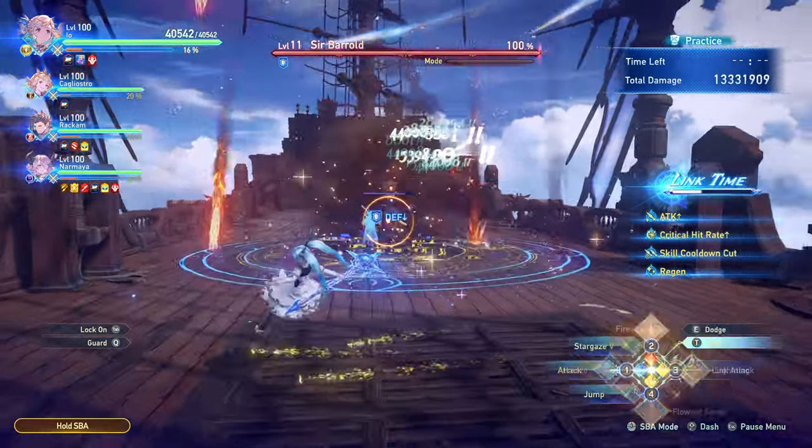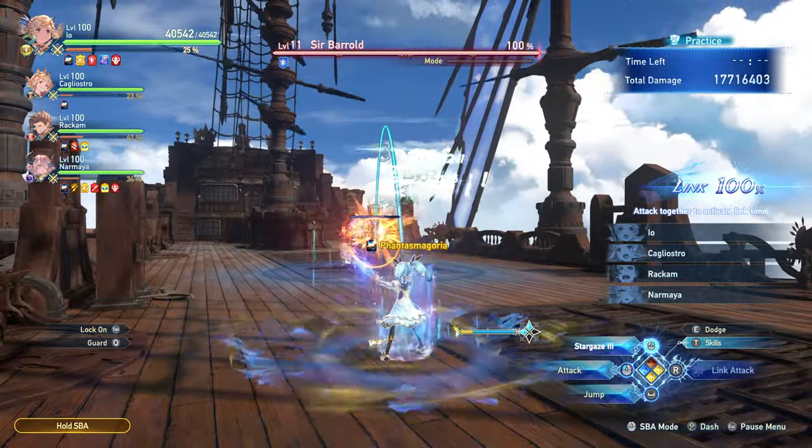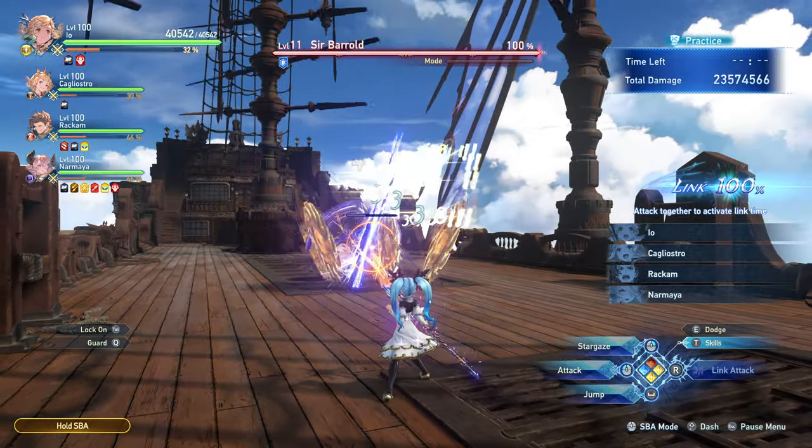If you don't have all of your Link Time masteries yet, you might find that some of your skill cooldowns don't come up in time to use. If that happens, go ahead and use Charged Attacks to grant you your quick-cast for your Stargazes.